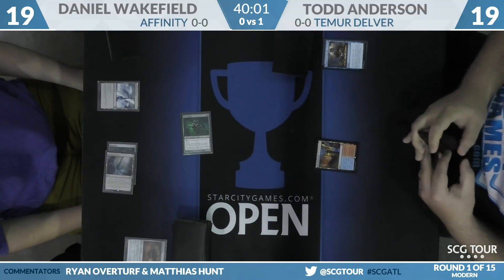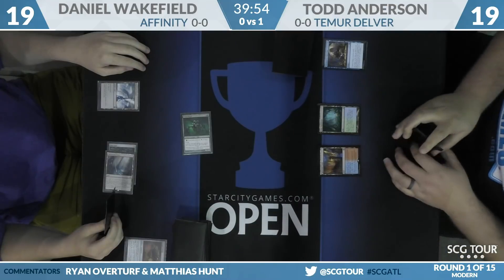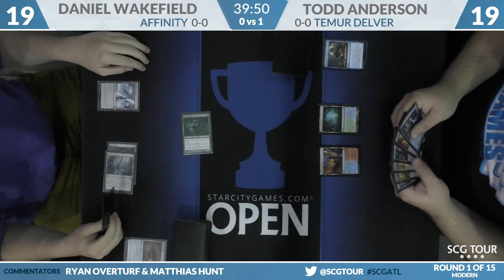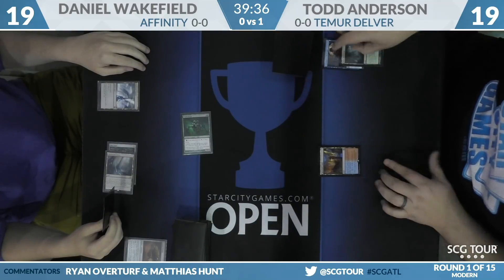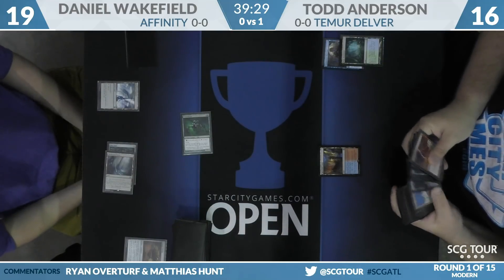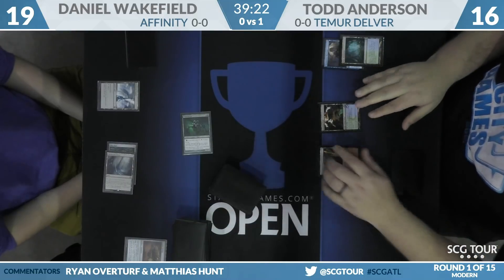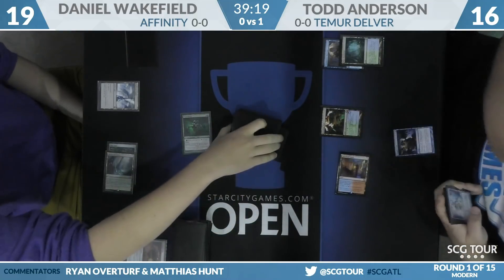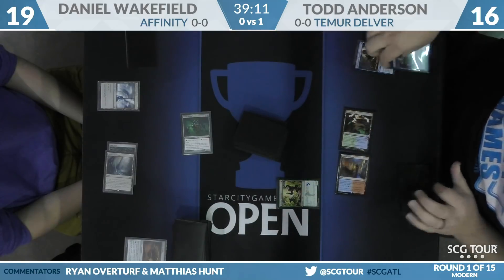Todd drawing Ancient Grudge against Daniel's mulligan to five — that card is just real good against Affinity. If you fire off the Grudge on the Vault Skirge, Wakefield doesn't even have the Mox Opal online anymore without activating the Blinkmoth Nexus — you couldn't even cast an Etched Champion if you had it. If Todd doesn't Ancient Grudge this turn, it's only because he's that confident in the board. Todd will Thought Scour himself — that's five cards. Do we see a Hooting Mandrills? We do. All five gone.